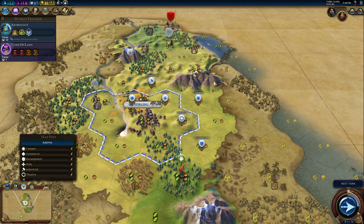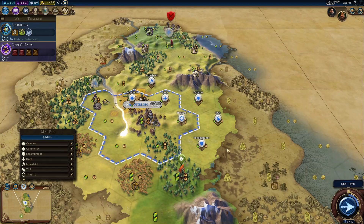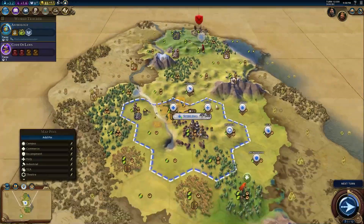Let's say, for example, we were to build a wonder next to the theater as well — say, the Terracotta Army, which needs to be next to an encampment. If we were to put the Terracotta Army right here, now the theater square would be hopping — now it would be going gangbusters. So that, my friends, would be sort of how you would plan these out.